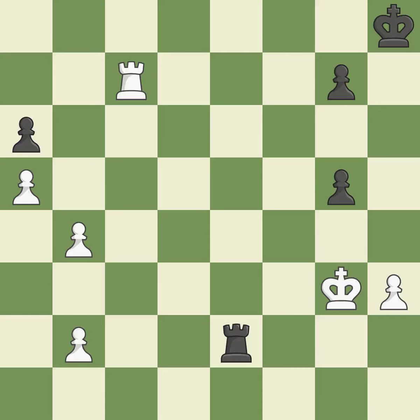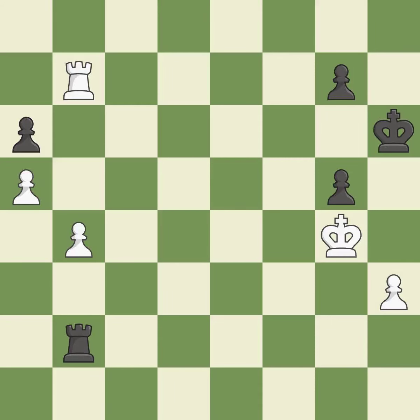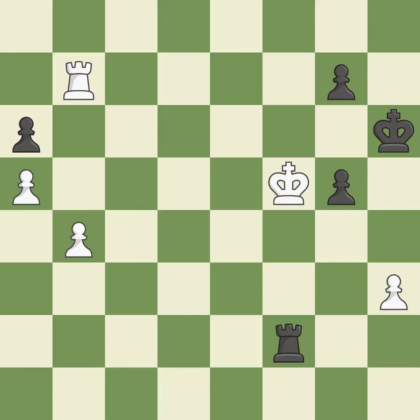This moves the checking rook farther away. This defends the attacked pawn — this is the only move that works. This activates the king in the endgame by getting it off the back rank — this is the only good move. This overlooks an opportunity to threaten winning a pawn — it is an inaccuracy. This defends a pawn that was under attack and had no defenders. What I would have advised is that this loses a chance to imply that winning a pawn is possible — it is incorrect.